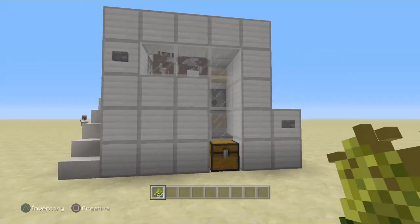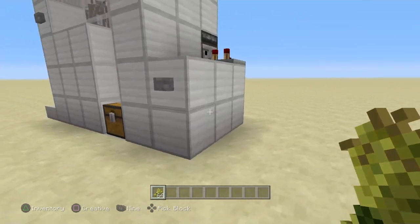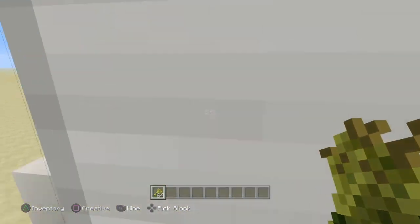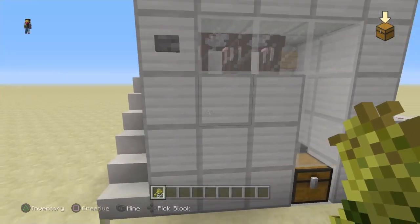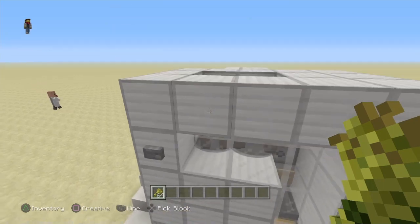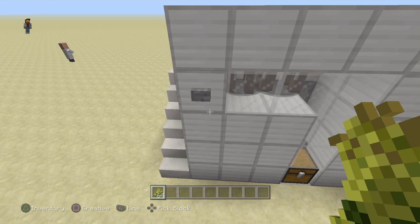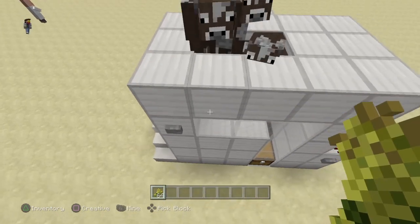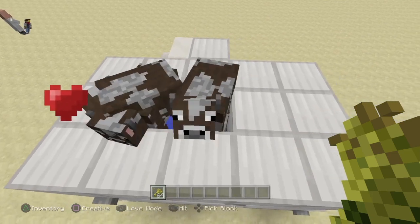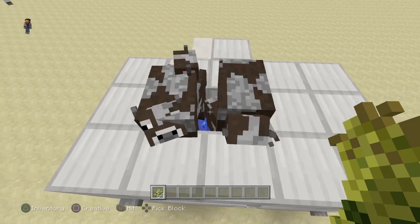This will be the farm that we're going to be building. As you can see, it is a 6x3 building with an optional little staircase here if you want easy access to the top. It's a modified version of one of Mumbo Jumbo's cow farms, but his uses a 1x1 area which doesn't always work. On the PS4 Edition, we have them here in a 2x2 area so I can feed them when they pop up and let them breed.